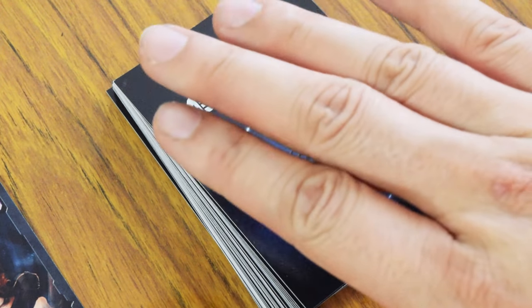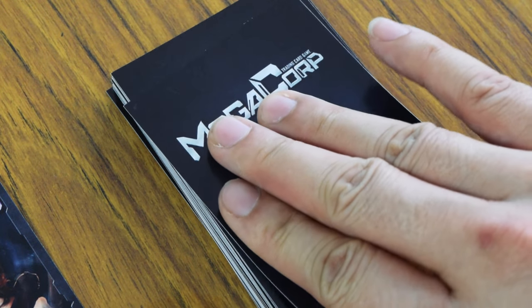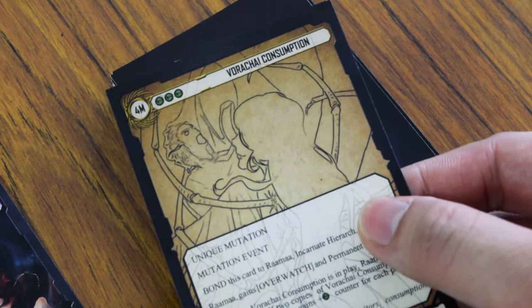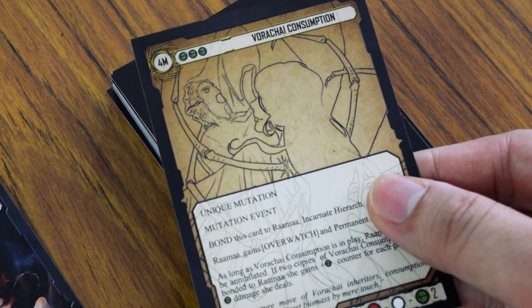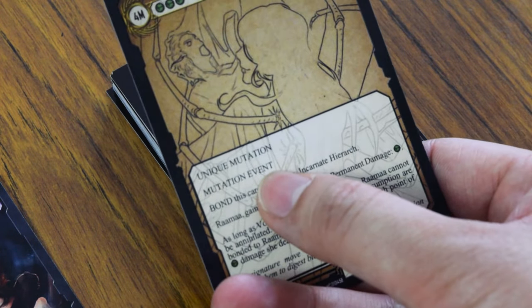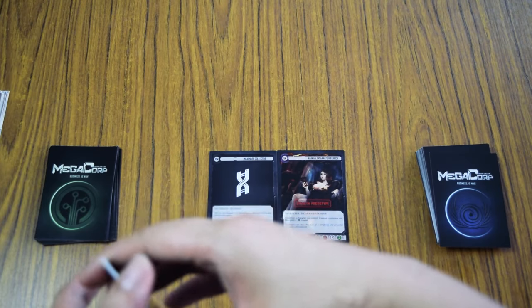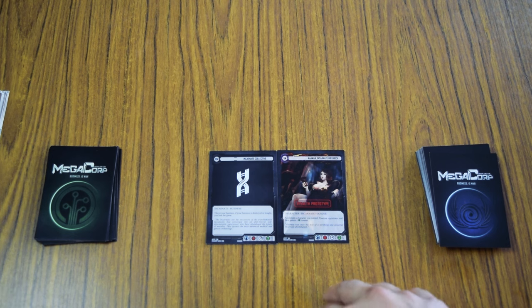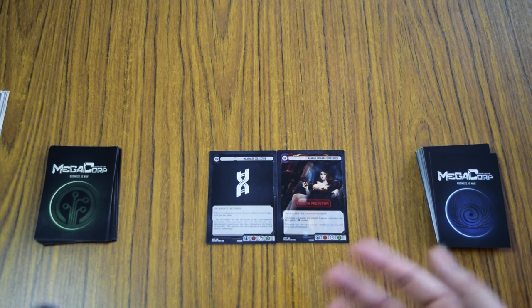During your A phase, you also get to draw a card from your main deck. You do not need to reveal this card — simply put it into your hand. In this instance, I drew a unique mutation event. Bear in mind that events can be played anytime, even on your opponent's turns. This is my very first turn, and I begin the game with 10 million — your money and your life are one and the same in Megacorp.